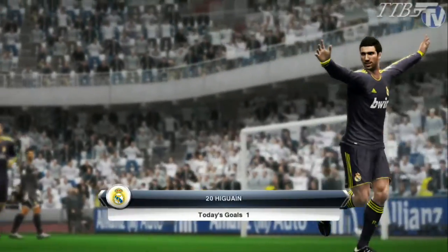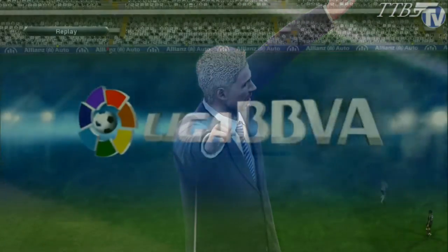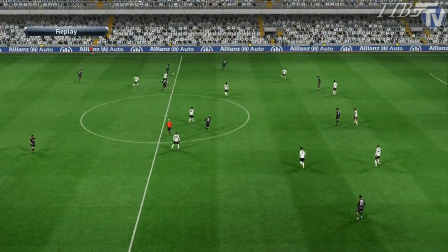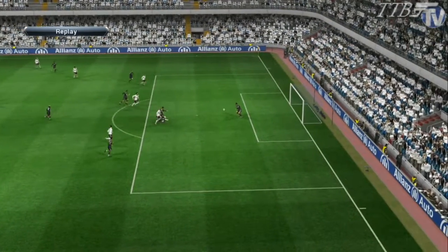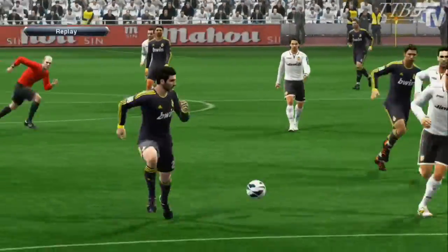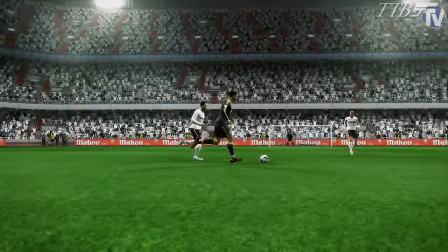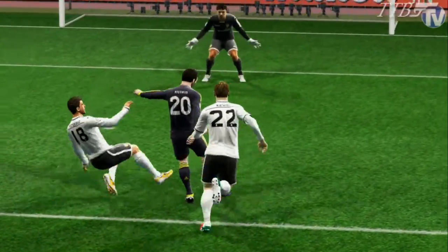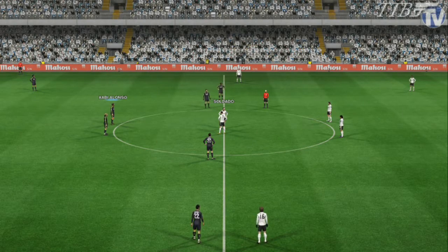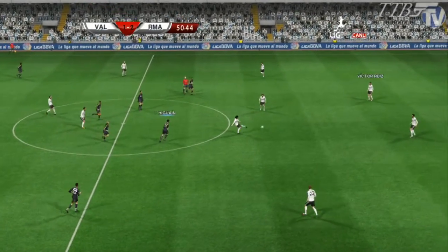Ronaldo with the assist and another Argentine bangs in the goal — the manager absolutely delighted. Lovely play here: Marcelo feeds this into Ronaldo, inch-perfect pass, and all Higuain has to do is take one touch and drill it into the corner. Beautifully crafted goal. This is Real Madrid at their best — lovely pass, one touch, and bam — absolute no chance for the keeper. It's now Valencia 1, Real Madrid 2, and we've only been playing five minutes of the second half!